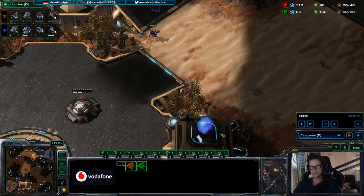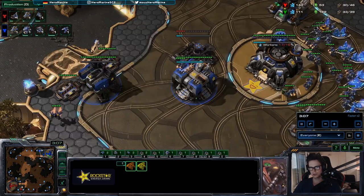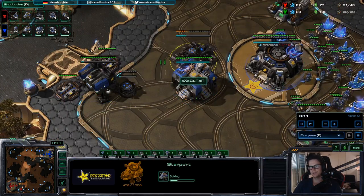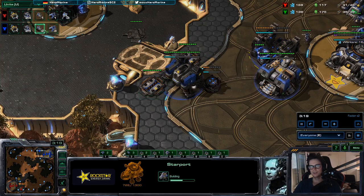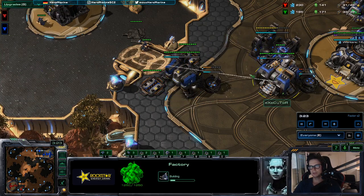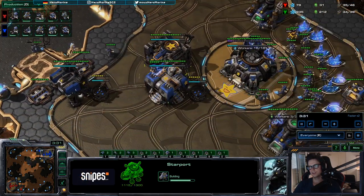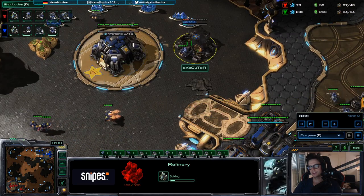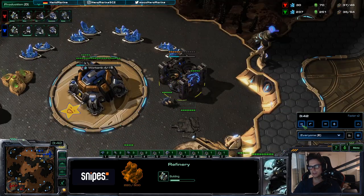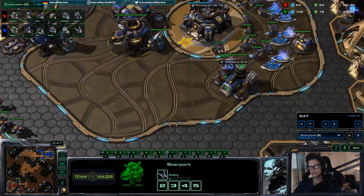You start a second Helion as well as the Starport. Then you can pressure with your Helion-Reaper force — you don't have to, but sometimes it's good if you're confident. After three Reapers, you get the Reactor. You make the Attack Lab after two Helions. And then as soon as the Starport finishes and the base is up, you're going to make gas. This gas could have been slightly faster, and then you start switching your add-ons because you go straight into Raven here.